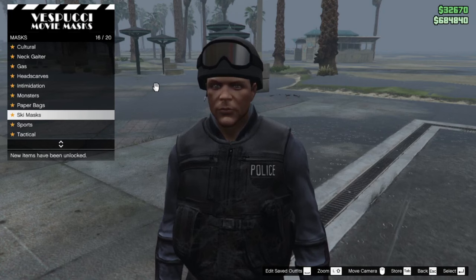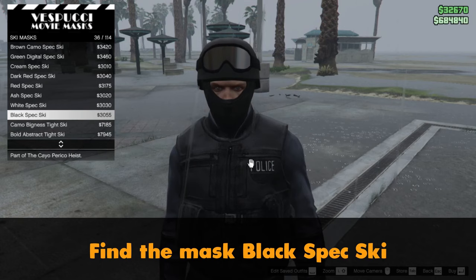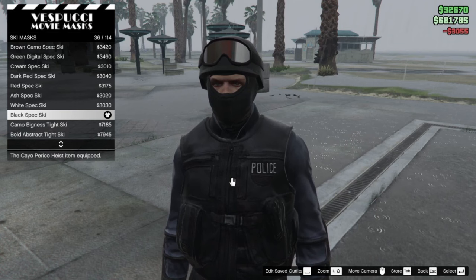Open up the Browse Masks menu. You'll see that your outfit is missing the mask, so that's what we're adding now. Go to Ski Masks and find the mask called 'Black Spec Ski.' Once you've found it, apply and buy the mask — you'll then have the fully modded news outfit.